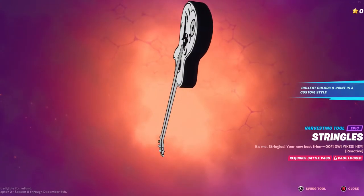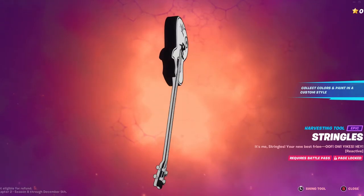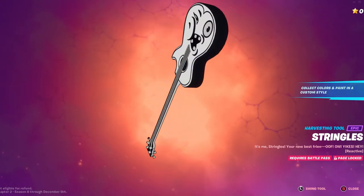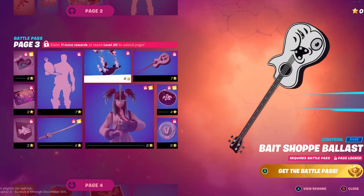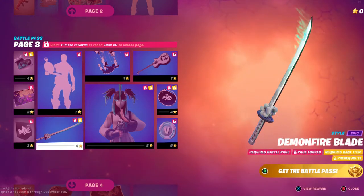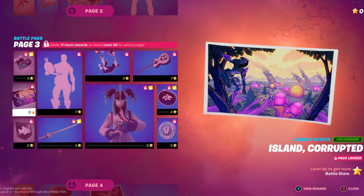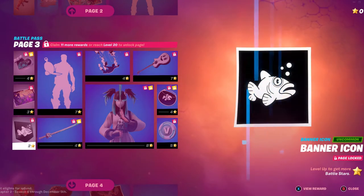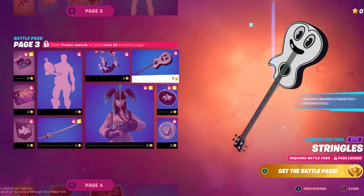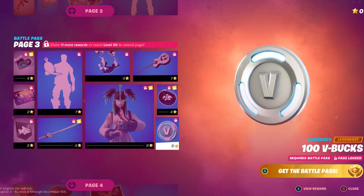Oh — you can legit see his bump, that's hilarious, you can legit see it. Oh my god, that's hilarious. We have the Bait Shop Ballast. We have the Demon Fireblade, Island Corrupted, banner icon, Charlotte Enchanted Spirit, and the Back Bling of the Just Sleeping Inky Style.